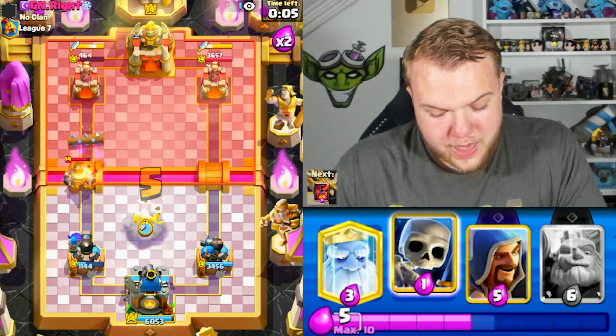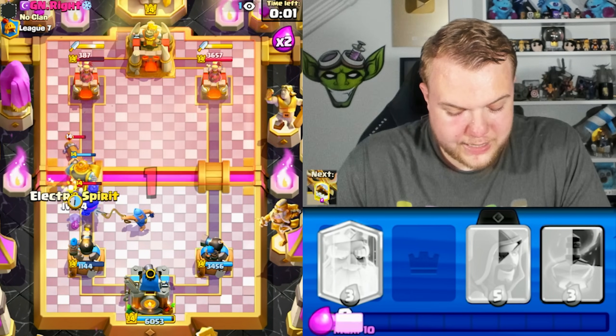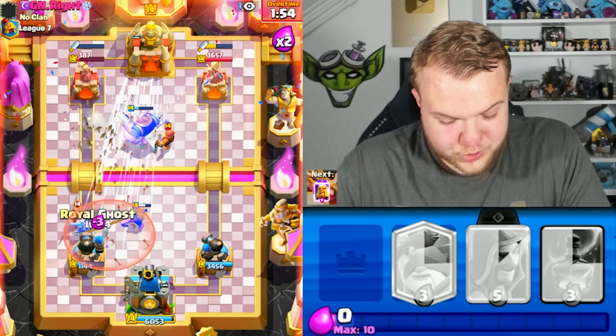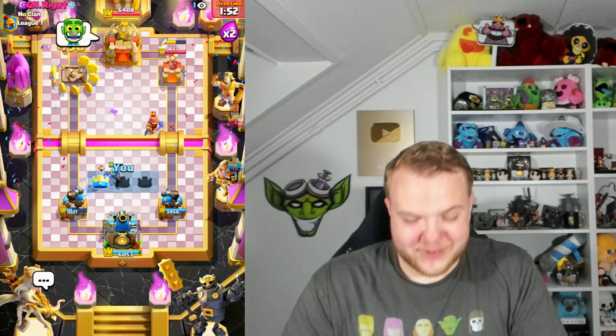Going fisherman, then Royal Giant on offense — going with skeletons, e-spirit, and log as well. This Royal Giant should be able to get the hit we are missing. Please give me that one shot — oh my god, let's go! Royal Giant gets it! Giving a good game — very well played to our opponent.